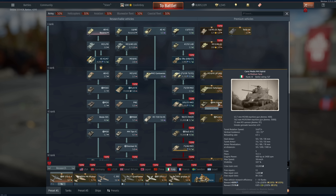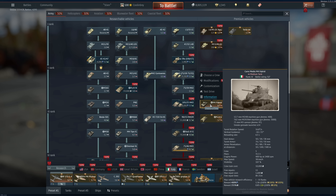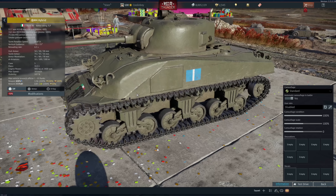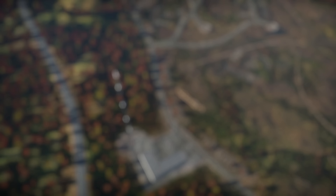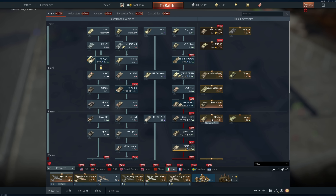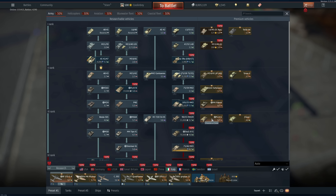For Italy: if you can still get the Celere Sahariano I like it — pretty much an Italian Crusader. The M4 Hybrid is very very good — it looks like it combines an older M4 and a newer M4, which is where it gets the hybrid designation, but it functions like a regular M4. The Panzer IV G is pretty good — I'd say it's a better GE purchase than the M4 Hybrid since it's Rank 3 over Rank 2. The M26 DCR I love but again it's copy-paste — good for grinding Rank 5.